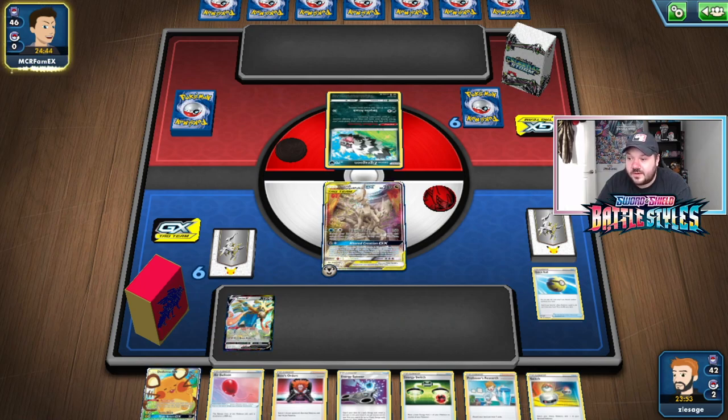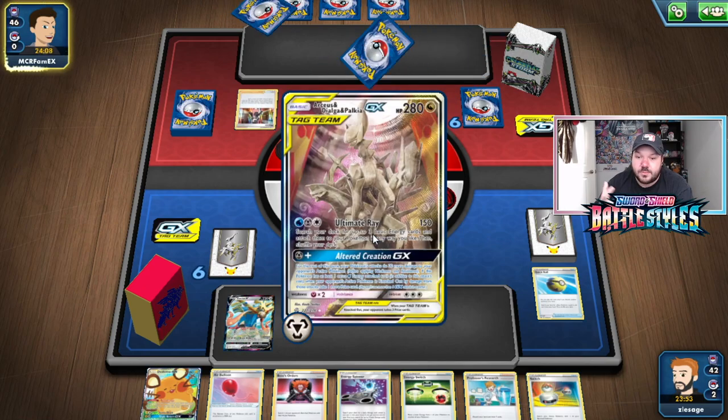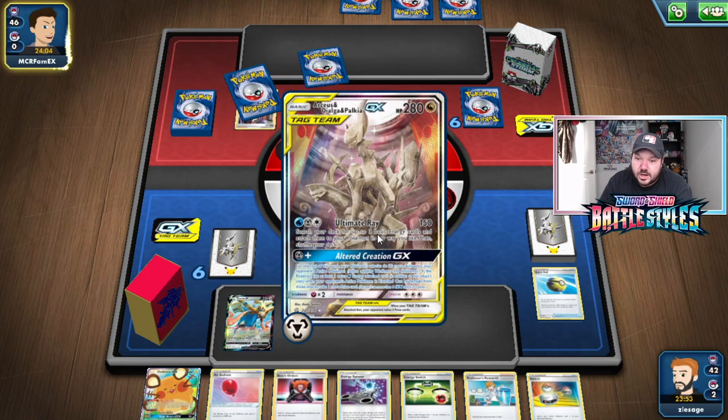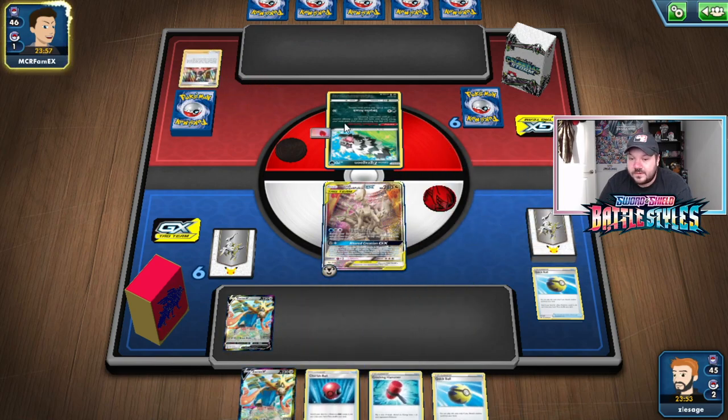I'm going to leave the Energy Spinner in hand and just go Intrepid Sword. Feeling pretty good here. Our opponent is under complete threat of Altered Creation GX turn two. I know some people might ask why I'm covering this deck again, but this deck has grown significantly in the past few days. Top players like Gabriel Smart, Logan McKay, and Vaughn O'Brien have all been playing ADP with Crushing Hammers. It's changing the metagame and I want to make sure everyone has access to a solid list.